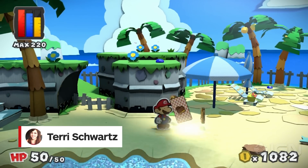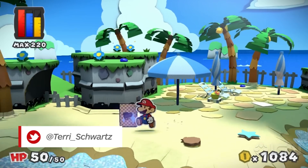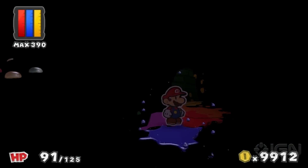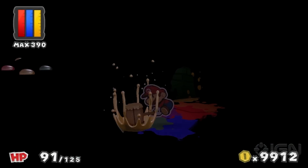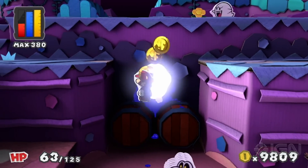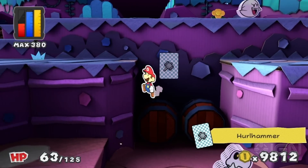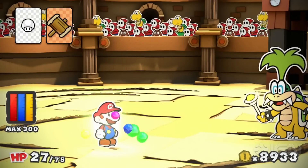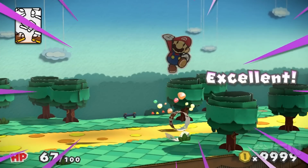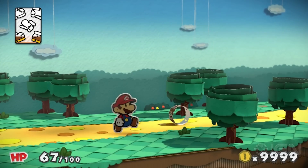Paper Mario takes a step in the right direction with Color Splash, which continues the series' trend of moving away from its RPG roots while adding in new gimmicks — this time paint instead of stickers — that add a unique twist. The gameplay has some much-needed sprucing up after the ambitious but poorly executed Sticker Star on the 3DS, but the paper-thin story lacks the depth and resonance of some of Paper Mario's earlier games, causing it to feel as two-dimensional as its main character.